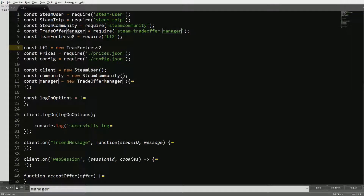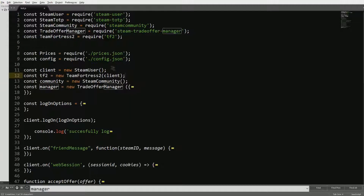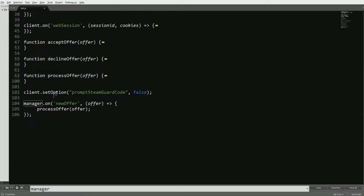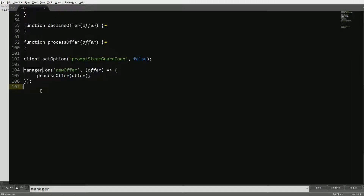We're also going to call a new TF2 instance like a client — we'll just call it 'new Team Fortress 2' and use the steam user client. We should put that underneath, and now we're just going to start at the bottom and make a crafting section.